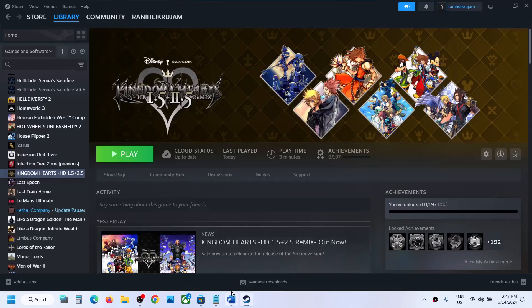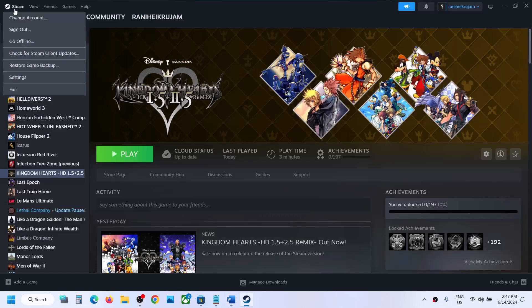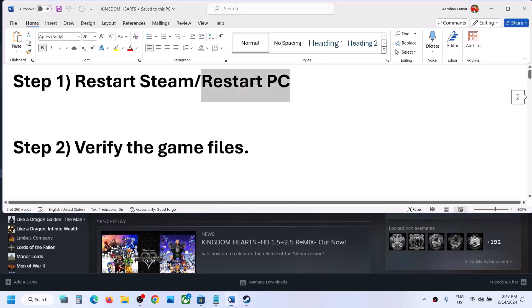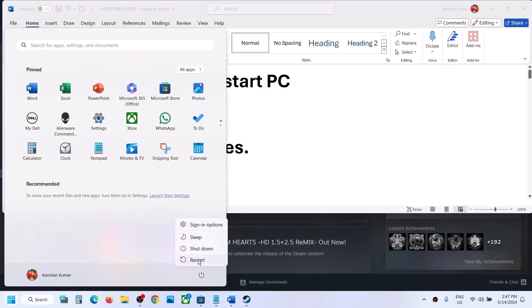The first step is to restart Steam. Go to Steam, click on it, then click on Exit. Relaunch Steam and then launch the game once again. If that does not work, restart your computer — simply restart once, and after the system restart, launch the game.